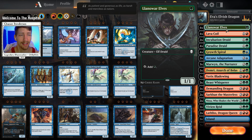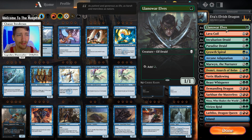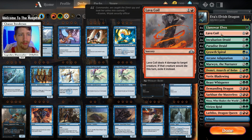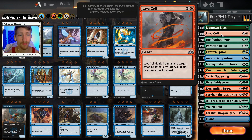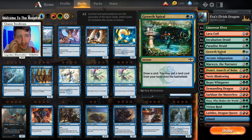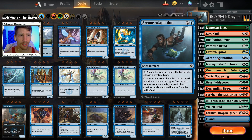Moving right into the deck breakdown: we have four copies of Lanowar Elves and four copies of Lava Coil. Lanowar Elves is obviously in here for the ramp, and Lava Coil is obviously in here for some removal. Then we have Incubation and Paradise Druid for more ramp, alongside Growth Spiral, which also allows us to draw a card. Then we have Arcane Adaptation, one of the interesting pieces for this combo.